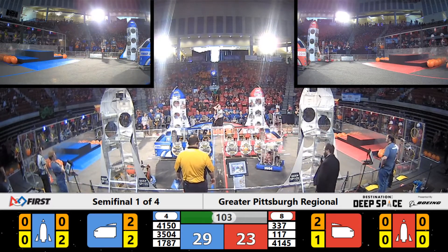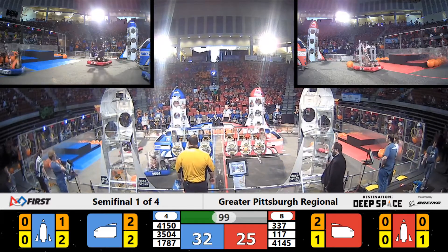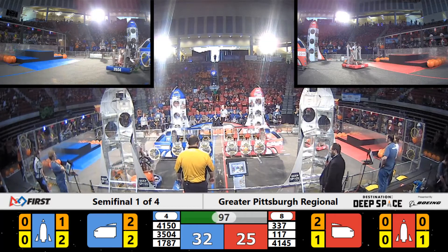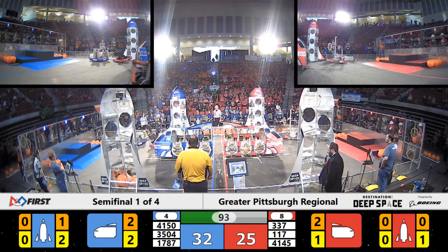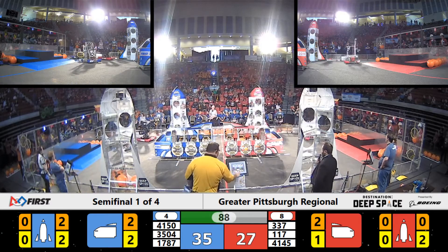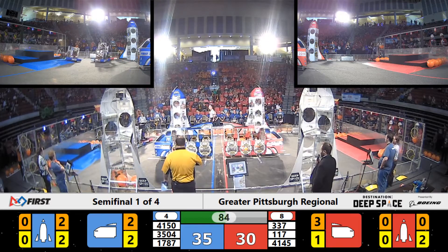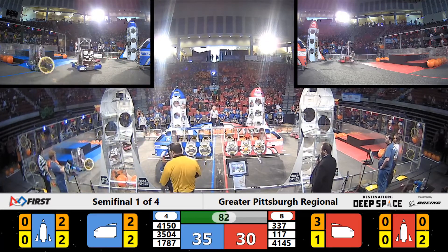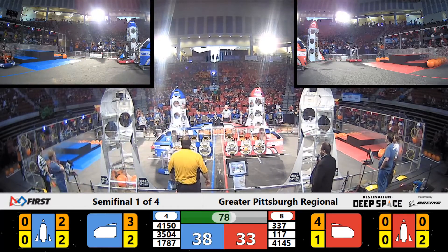Here comes Team 1787 of the Blue Alliance, scoring a piece of cargo into the Red Alliance spaceship, and 1787 with another piece of cargo delivered into the Blue Alliance rocket ship. Girls of Steel 3504 still has that hatch panel stuck on the end of their arm, trying to get it off — and it bounces off. Girls of Steel able to get that hatch panel off of them.